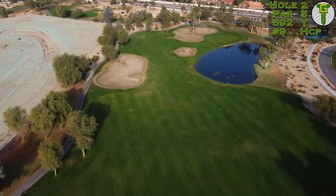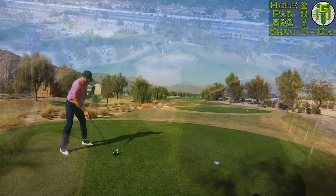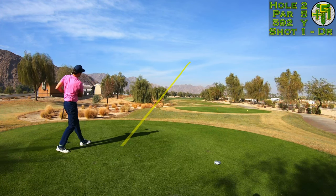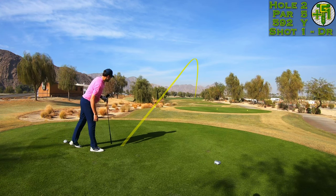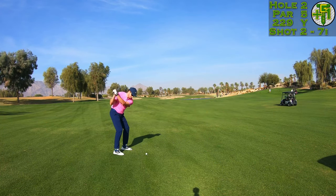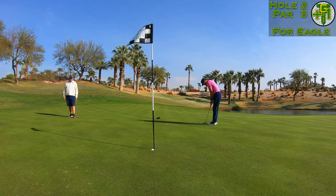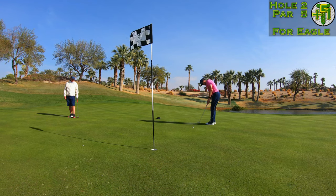Heading into the green, there's nothing but trouble all around. The green is wrapped around the lake on the right-hand side, but there is plenty of room to bail out left. The trees behind me are blowing — this is playing straight downwind. I played the ball a little farther off my front foot to get it elevated in the wind. That ball bounced over the fairway bunker, leaving myself 229 yards to the flag, adjusted down to 215. I took my 185 club because there was plenty of breeze behind me.